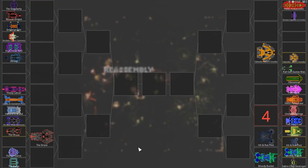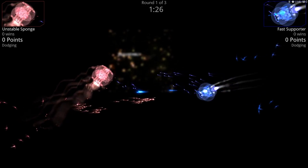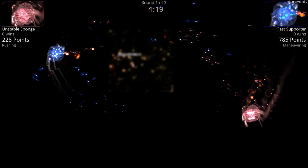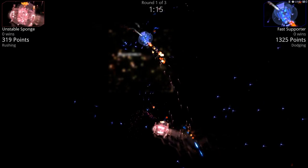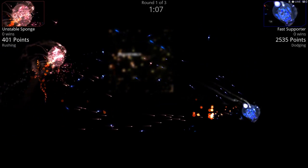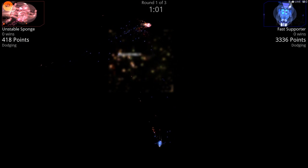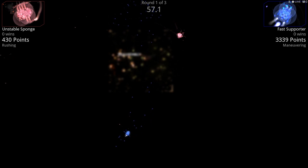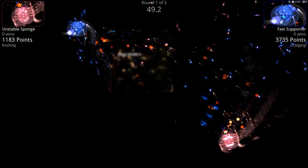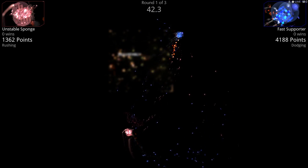Unstable Sponge versus Fast Supporter. Fast Supporter is using the big asteroid engine — lots of drones. So this is a faction one drone ship, interesting, versus Unstable Sponge. You look like a sponge! Are those all missile launchers? I think those are all launchers — does that ever look cool! That looks amazing. See how the ship reacts differently to those little drones than it does to the faction 12 ships.